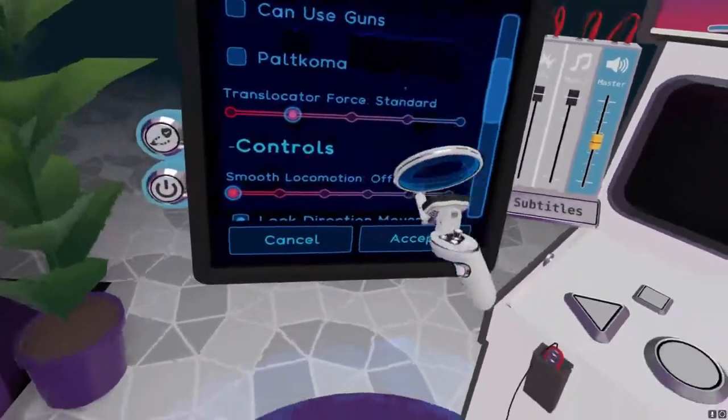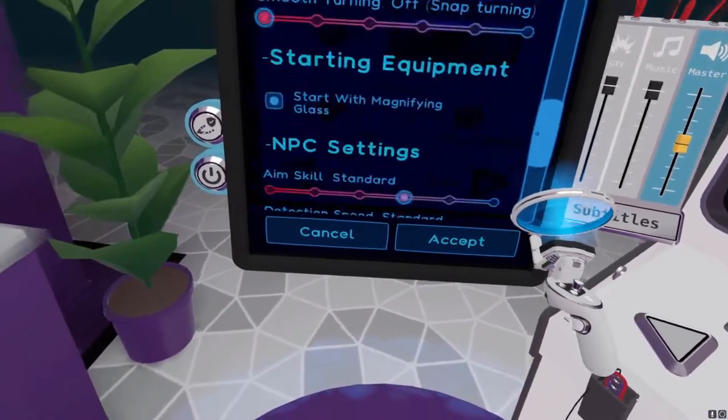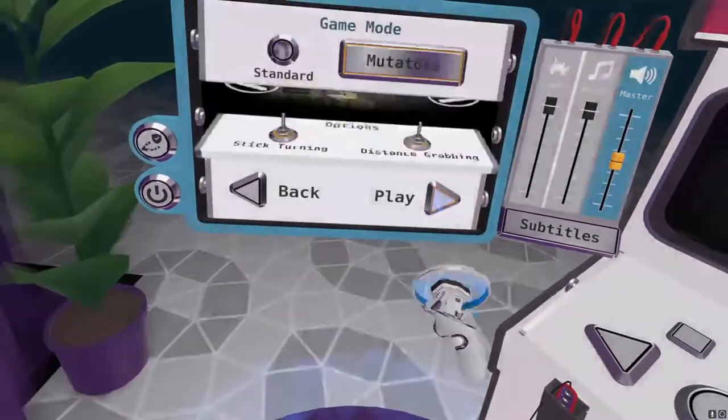This will be my out-of-bounds Budget Cuts tutorial. I will use double translocator force and max smooth locomotion, with detection speed off for this tutorial.